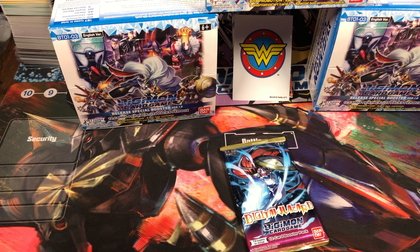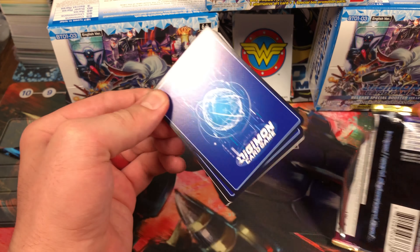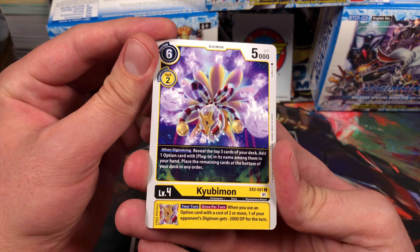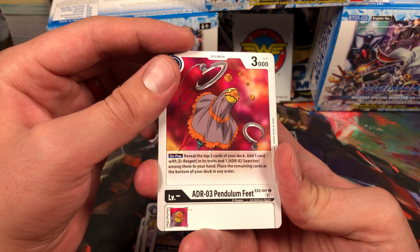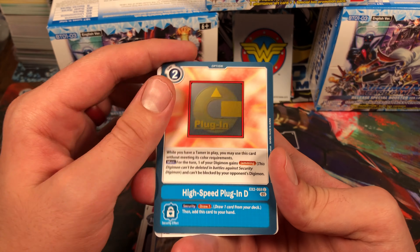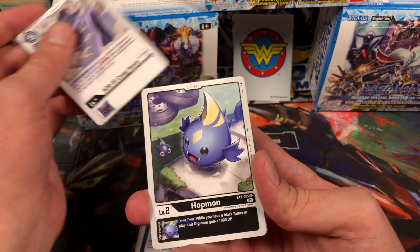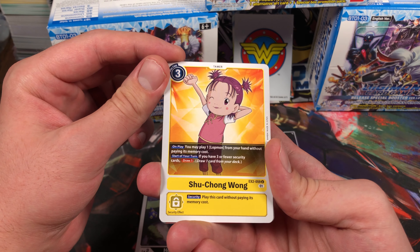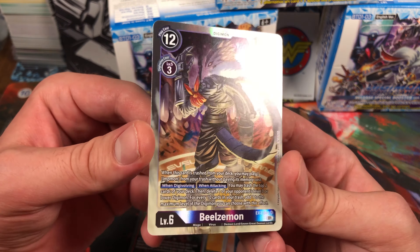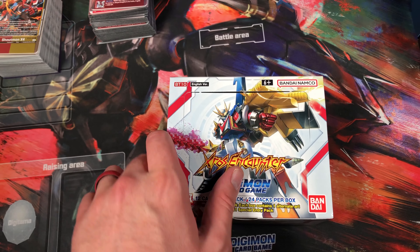We gotta do our bonus pack — we got Digital Hazard! Let's see what we can get today. Andromon, Kiyubimon, Locomon, oh Pendulum Feet, an Optimizer, Sieramon, High Speed Plug-in D, creepy hands, Hopmon, oh Shochong Wong, oh Guilmon, and yo — Beelzemon! Very cool, very cool. So thanks for watching guys, I'll catch you in the next video — peace!